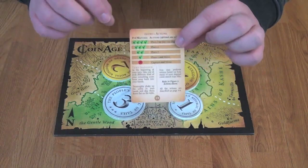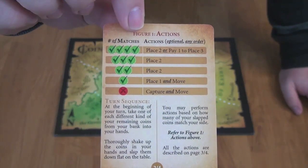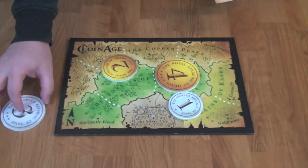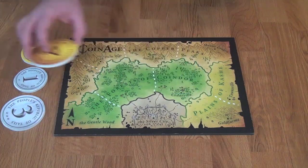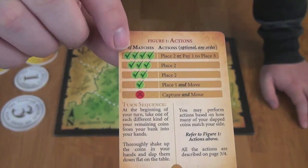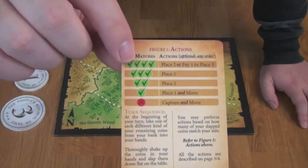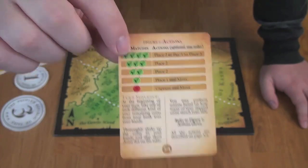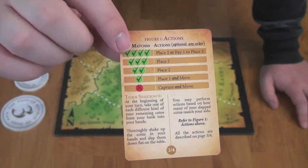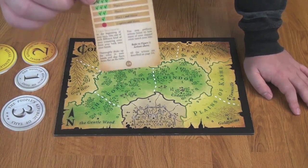Based on these results, you can see what actions you can take, determined by this action card that outlines all possible flipping results. I matched two, which means I may place two of my coins out onto the board. If I had matched four — all four coins my color — I would be able to place two of them, or if I paid one coin to my opponent, I could place the remaining three. So matching more potentially lets you play more, but you must give your opponent a coin permanently.